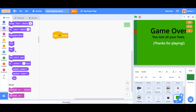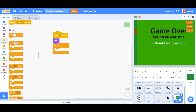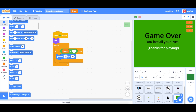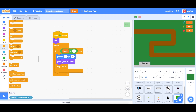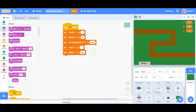Once the game over costume is created, let's go into the code. When flag is clicked, hide this sprite, then forever: if health is less than one, go to position zero zero, go to front layer, show the sprite, then stop all. Let's test it — setting health to one to start, the game over screen shows up.